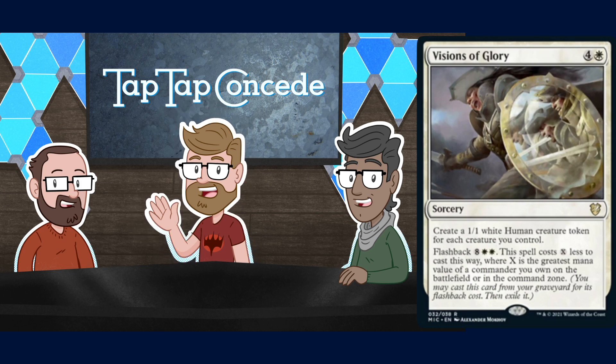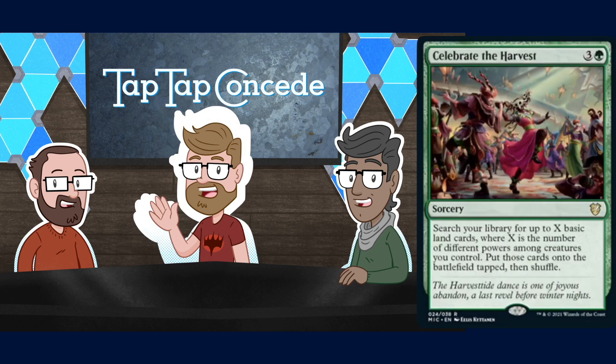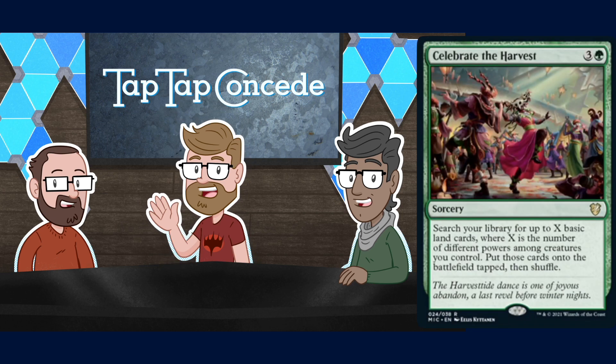Back to cards actually in the deck: Celebrate the Harvest is three and a green for a sorcery. Search your library for up to X basic land cards where X is the number of different powers among creatures you control, put those cards onto the battlefield tapped, then shuffle. The art shows everyone doing a happy mask dance at the harvest festival — very fun. This card seems okay but probably won't have much use outside of this deck since it really cares about the coven theme.